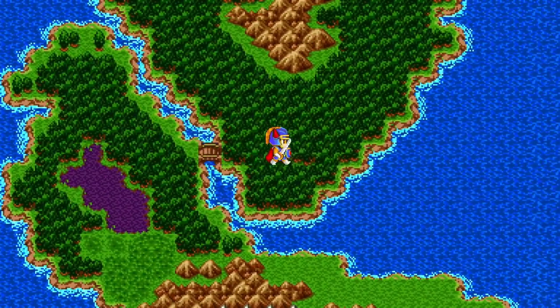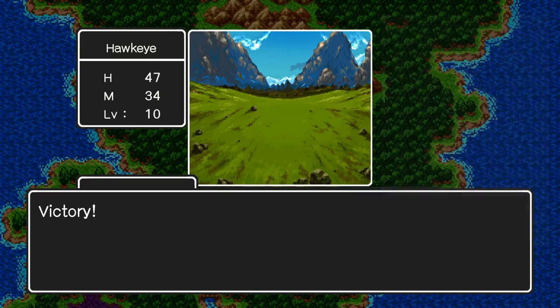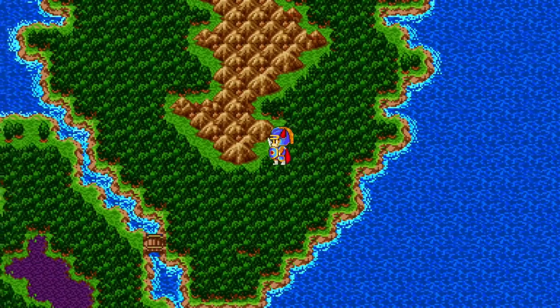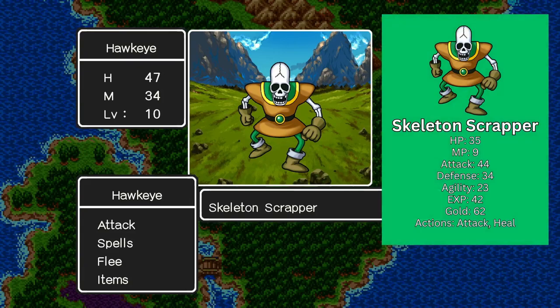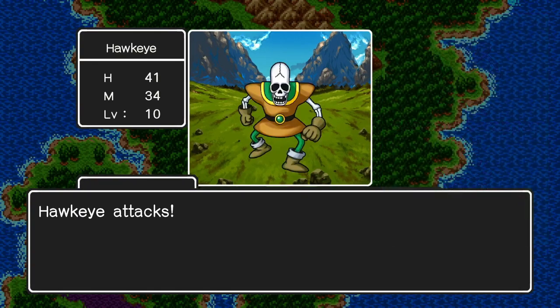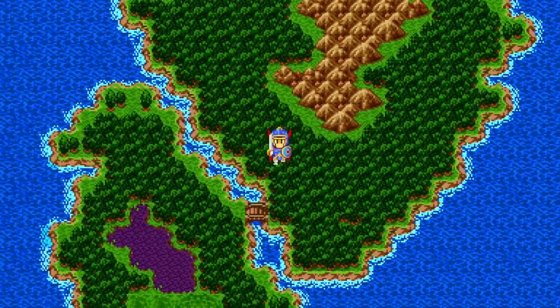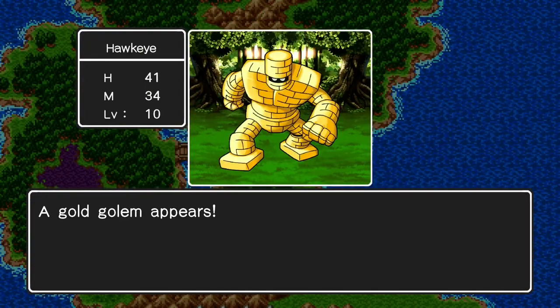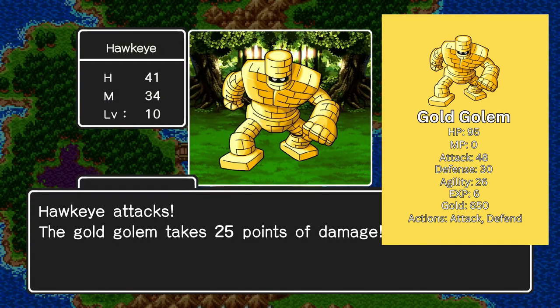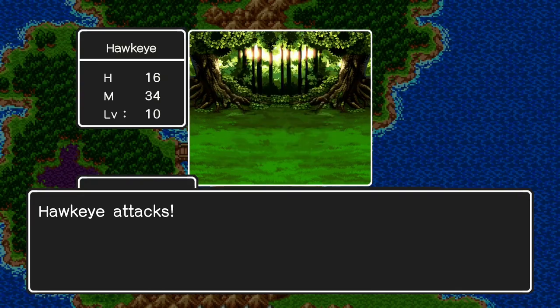New enemy: Iron Scorpion. You can encounter them in the same area as Beware Wolves and Scare Wolves — they're just Scorpions with higher defense. Another new enemy: Skeleton Scrapper. They can cast Heal on themselves, making them a little more difficult to kill, but other than that they're not too hard. And another new one: Gold Golem. They hit pretty hard, but they drop a whopping 650 gold coins. So if you ever need money, fight these guys — just be very careful, as they can pretty easily kill you.